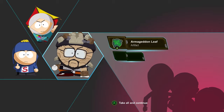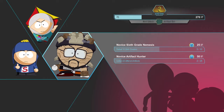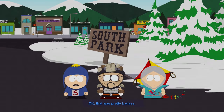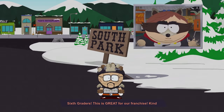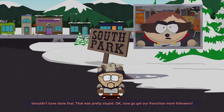Yay, we took out the sixth graders! Armageddon Leaf as an artifact — ooh. Can I equip that over the one I had before? And I set that to hard difficulty, so do I get bonus stuff? Wait until it gets on the internet about how the Coon and Friends beat up four sixth graders. This is great for our franchise. Kind of sucks for you though, new kid, because now the sixth graders are going to be coming after you.